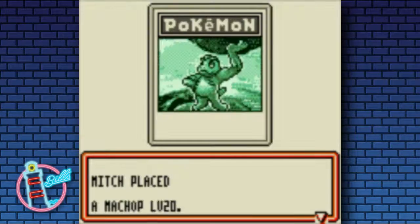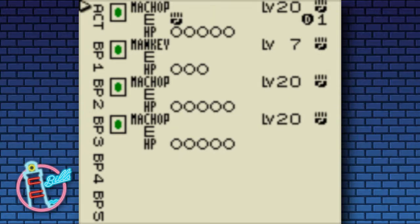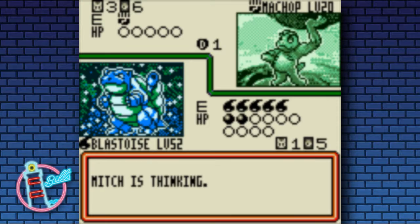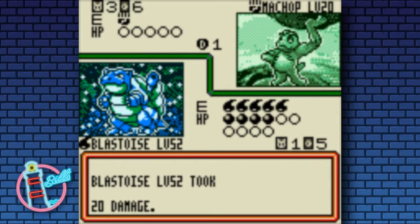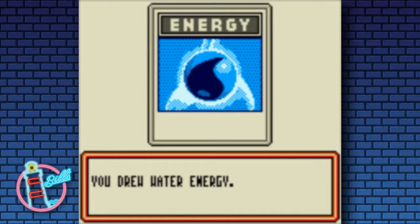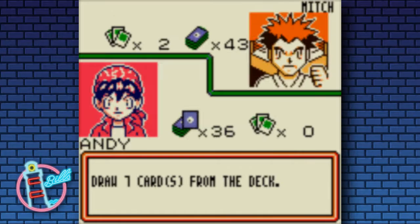That's enough to take out Hitmonlee. We'll take our first Prize — another Water one. Some other cards in the deck that I picked out: obviously we've got all the Blastoise line, Lapras as we've seen, and I do have an Articuno floating about.